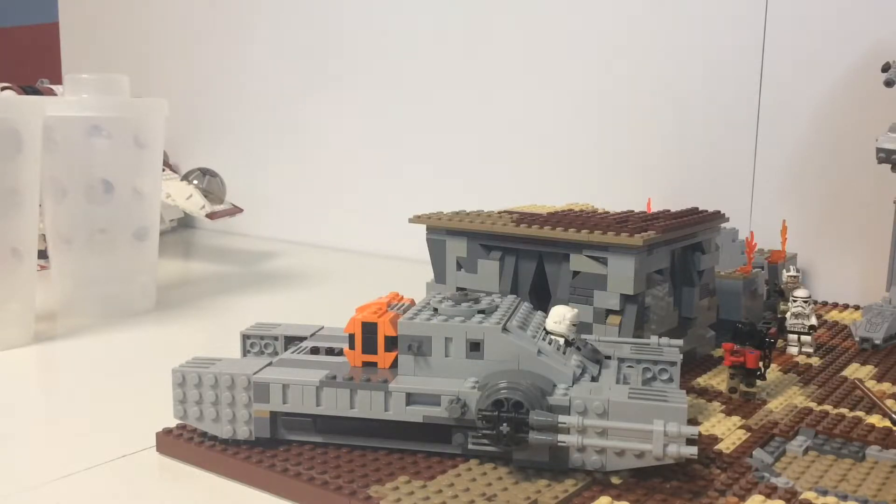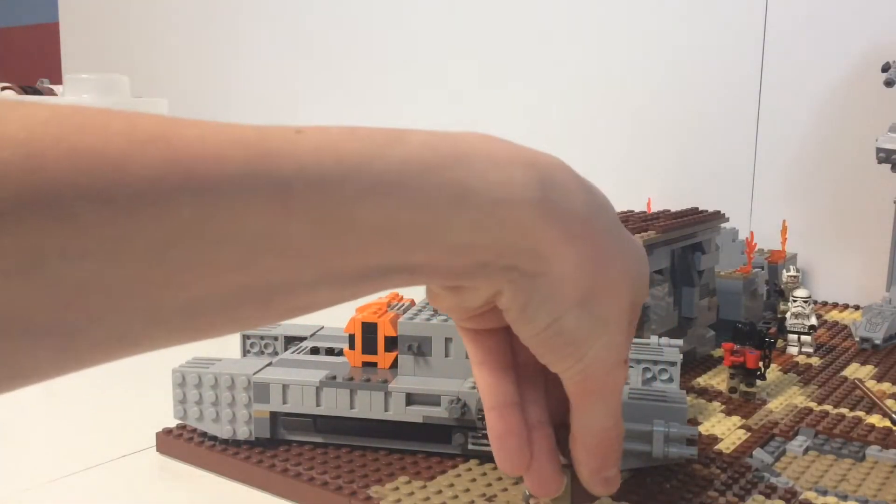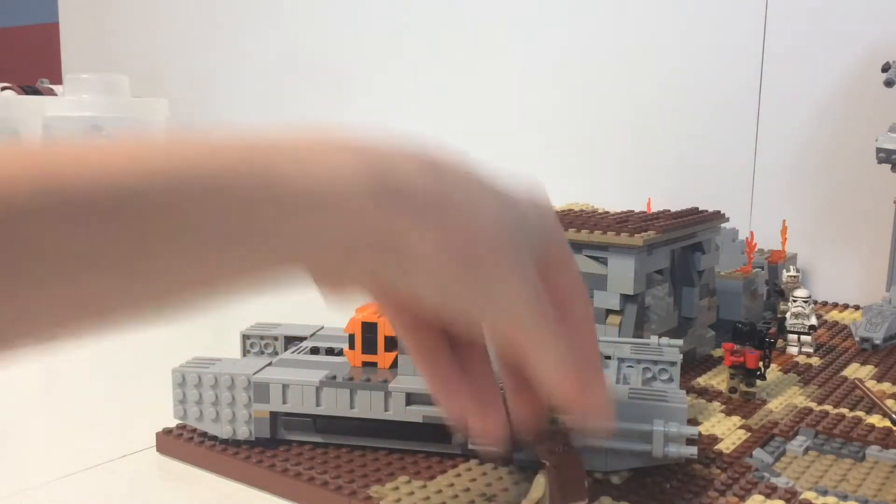I ordered some brown, dark brown, tan, dark tan, sand green — kind of stuff like that. I also ordered enough pieces to build another crate, so we can stick that on the back as well.